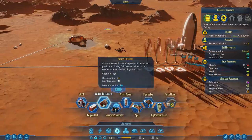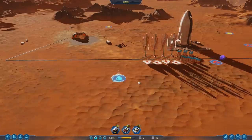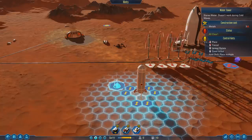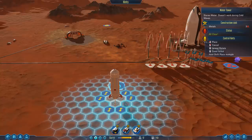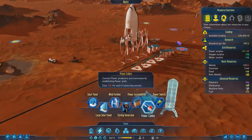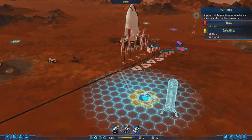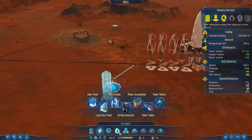Before we get the resupply going, let's go ahead and talk about a water extractor — we can do that right here. A water tower would probably be best placed directly near our water extractor, maybe right there. We'll have to figure it out as we go. Let's get a power cable up and running and start it from here. Water stuff is now happening.